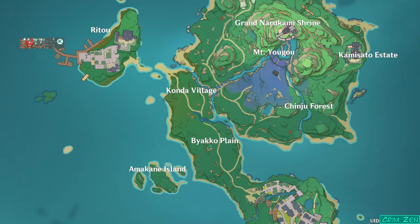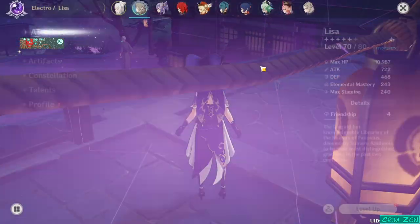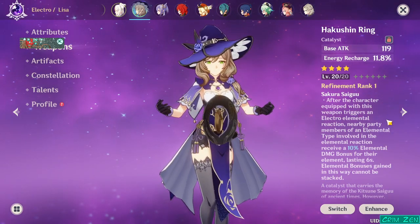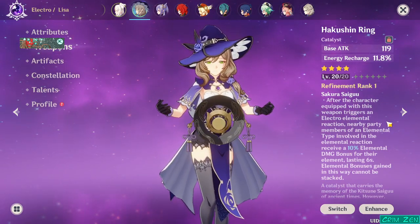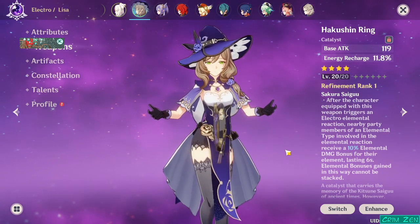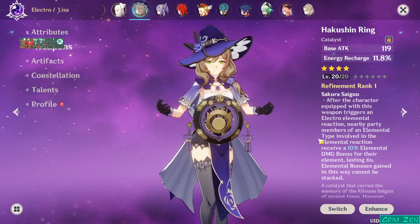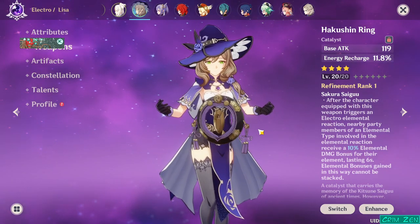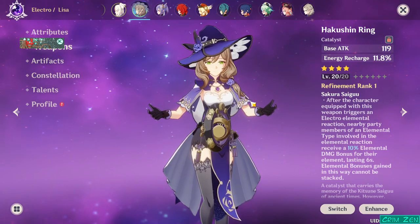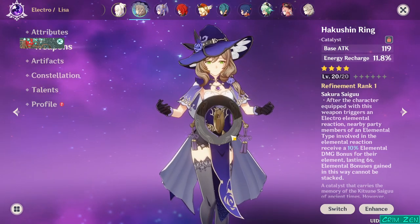But once you have all the resources and can actually craft this catalyst, what do you end up getting? The weapon has the effect where whenever Electro triggers, it will boost the party's elemental damage by 10%. Pretty nice, but notice the words: nearby party members.